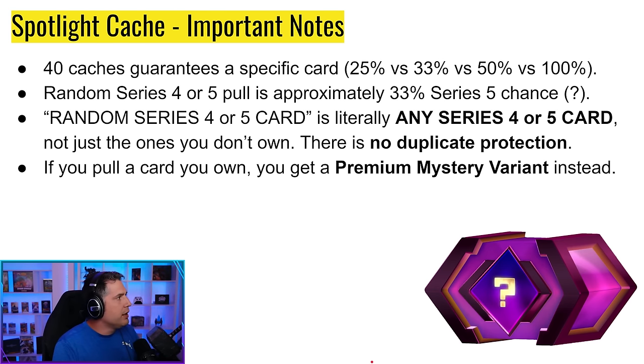Some important notes on how Spotlight Caches work: 40 caches will guarantee you get any particular card, because the increasing odds as the pool shrinks eventually hits 100%. On your first pull it's 25%, then 33%, 50%, and 100%. Regarding the random Series 4 or 5 slot, there's approximately a 33% chance to pull a Series 5 compared to Series 4. However, this number hasn't been officially confirmed — it came from a Q&A and someone said 'approximately 33%,' so take it with a grain of salt.